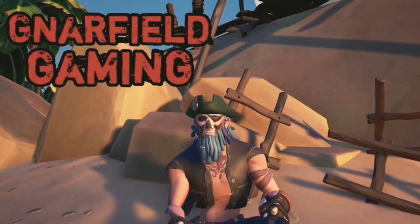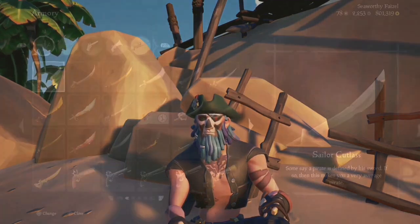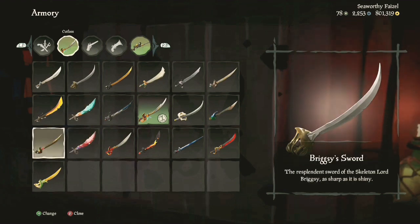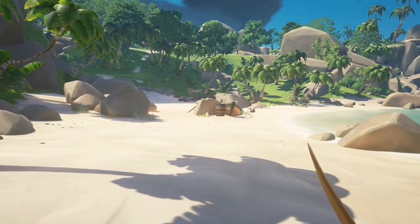Gnarly. There are many different styles to the Cutlass, but they're all cosmetic, meaning they all have the same reach and do the same amount of damage. What's your favorite skin? Leave it in the comments below.